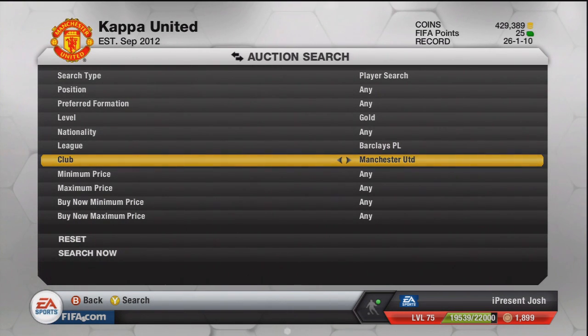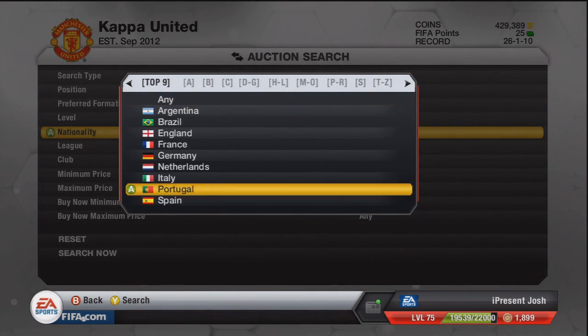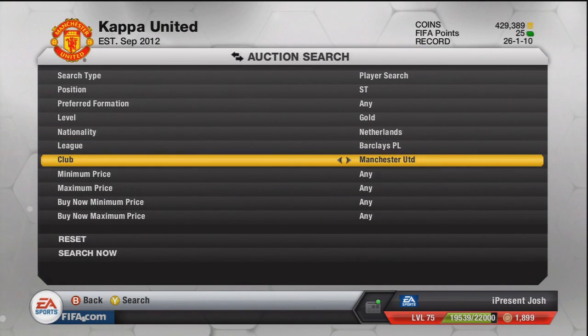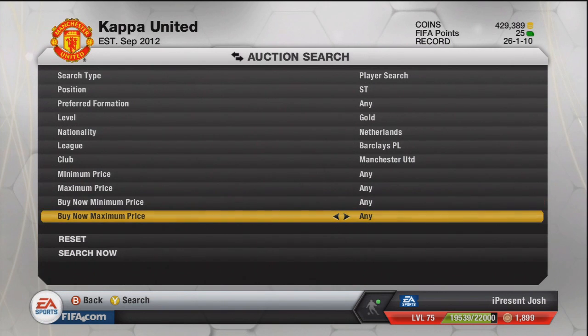So basically you pick any player — any high-rated player — it works with any. We'll go with RVP. So you go Netherlands, Manchester United, and if you're looking to pick up a good deal and you want to see what he's going for, this is the best way to see what he's going for.